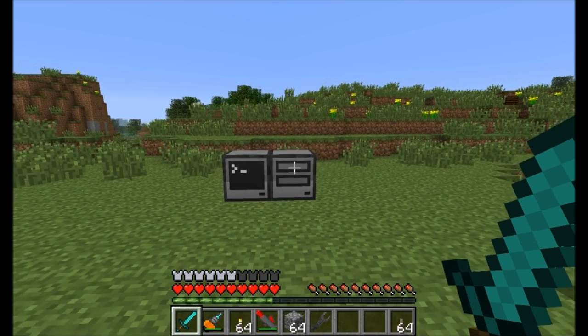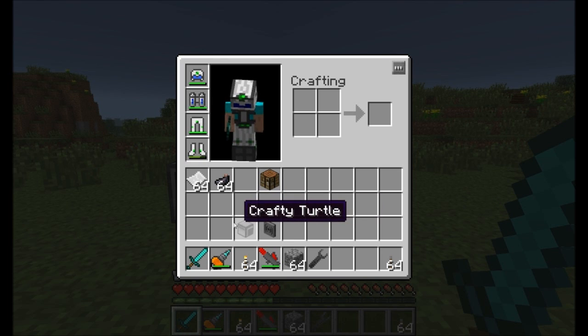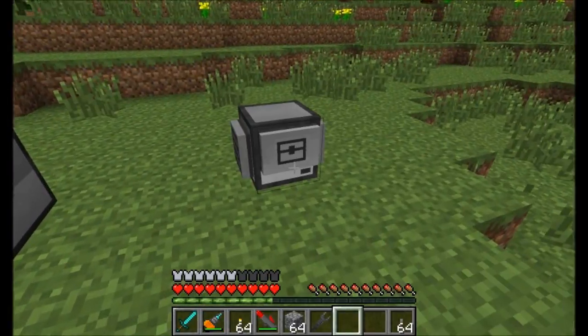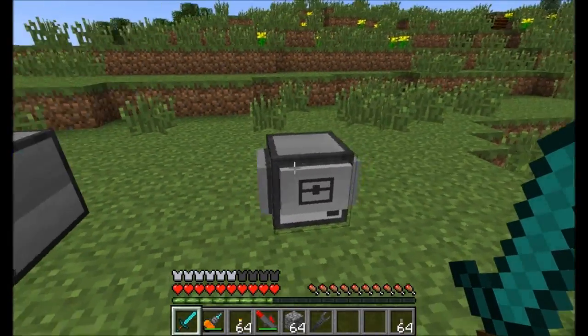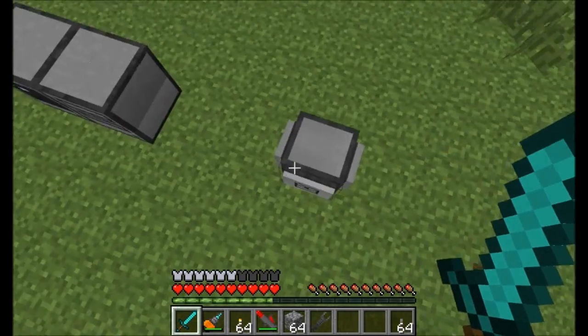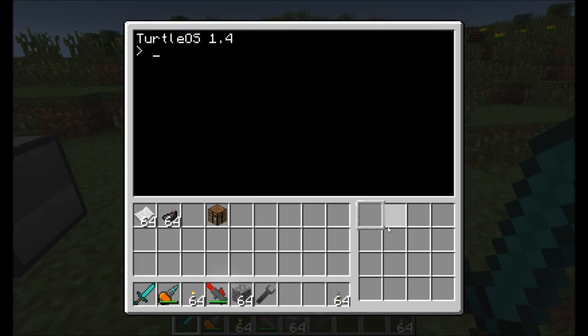Let's go into some of the new things that have been added. I'm going to get to printers — don't worry, they're coming up — but I'm going to cover some other things first. First off, we've got Crafty Turtles that can now be upgraded to Wireless Crafty Turtles. In the past, you only had a crafting turtle on its own with no wireless capability, but now you can set up all kinds of neat ComputerCraft Turtle programs and make these turtles do your crafting bidding for you.